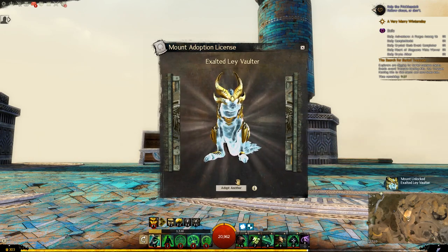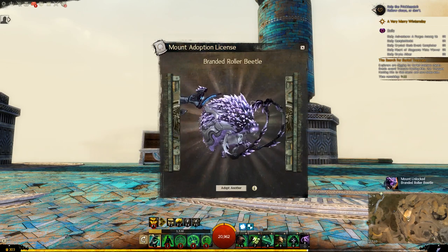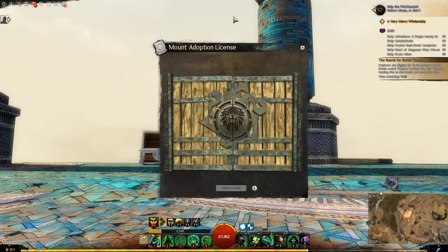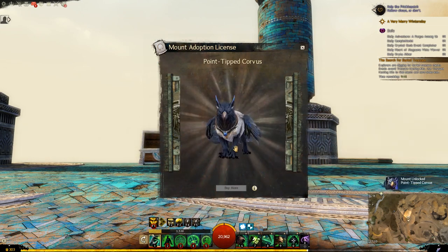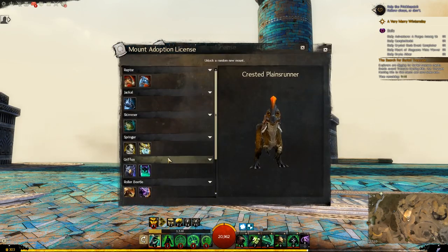Exalted Lay Vaulter - pretty cool. Branded Rollerbeater - that looks awesome. Point-tipped Corvus. And that's the last one. Awesome, let's get into them.